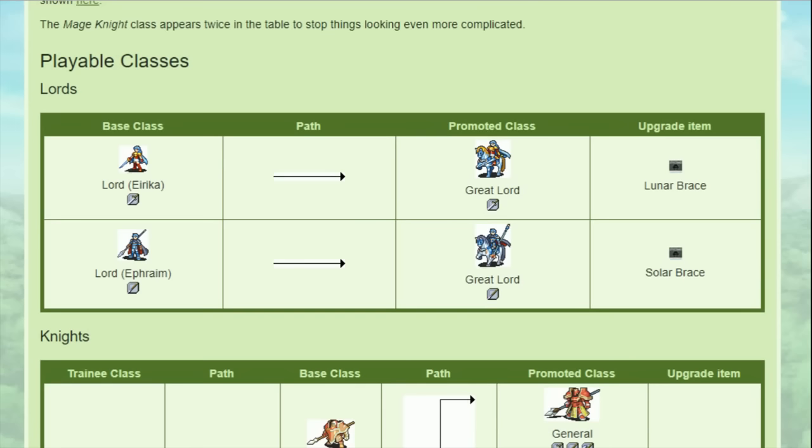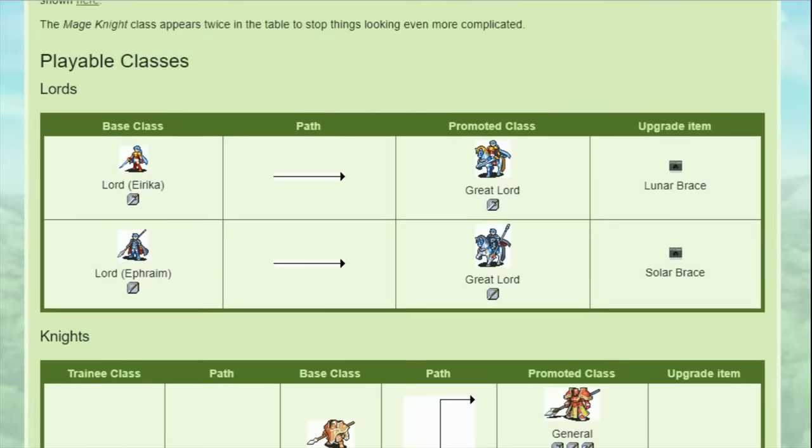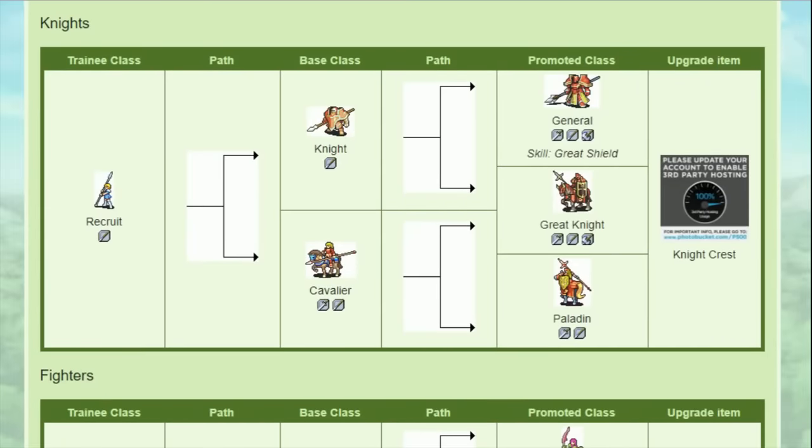If you really want to delay their promotion, do note that you can use the legendary weapons Siegmund and Sieglinde since they are personal weapons, not S-rank weapons. So first we have the Knight category — all the people who promote into Cavalier or Knight, also known as people who use a Knight Crest.